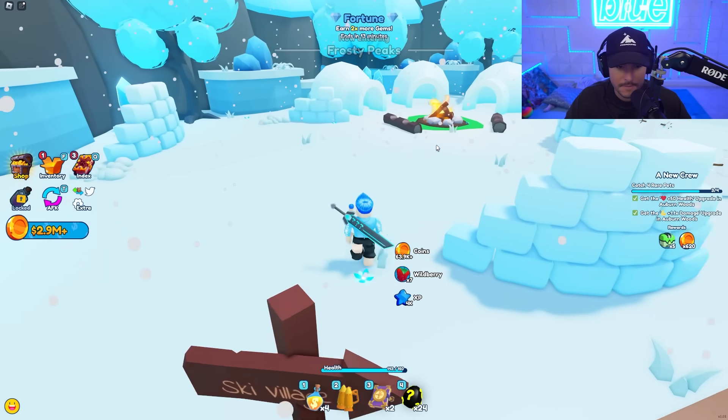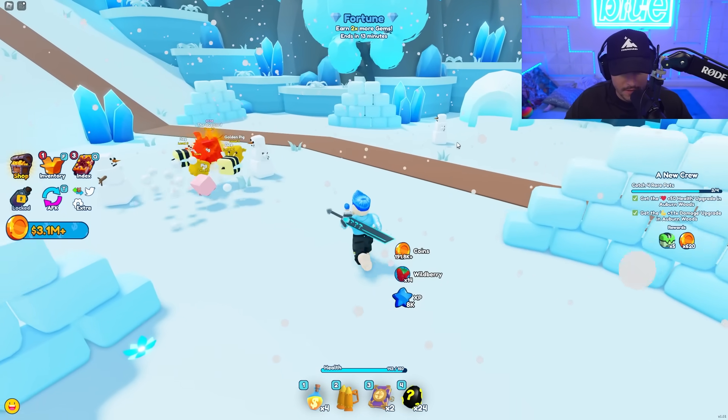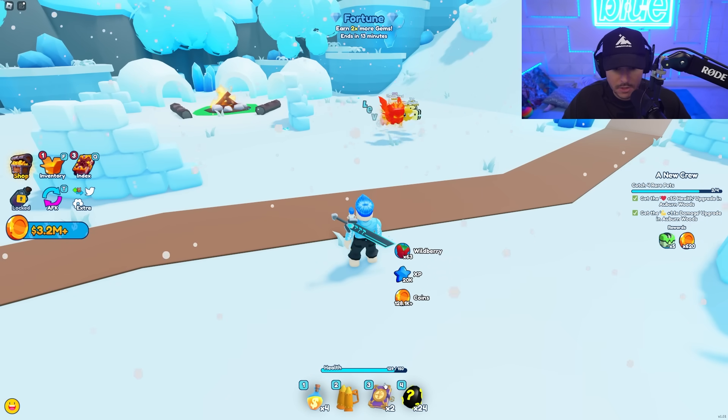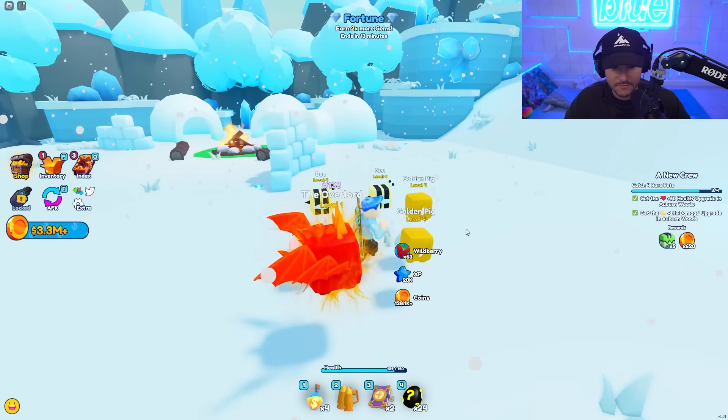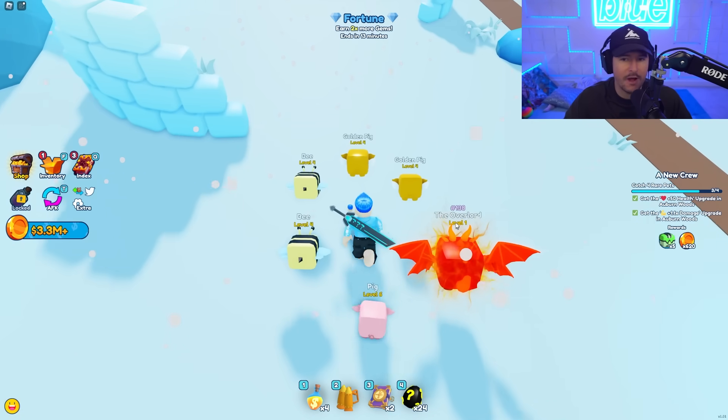You can do what you want, and I can do what I want. Anyways, we're in this snowy area. In some of the areas there's actually enemies you fight — like I'm fighting snowmen right here and I actually took damage. But my pets fight for me; I don't think you can fight yourself. Your pets will fight for you and the stronger they are, obviously the more damage you do.